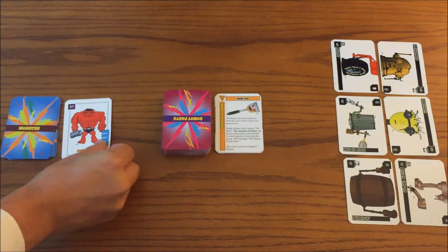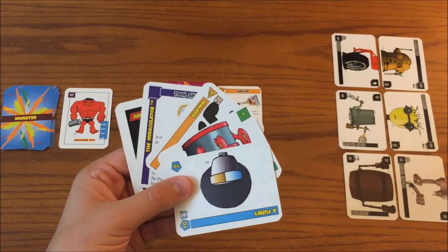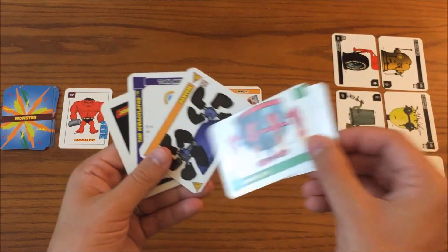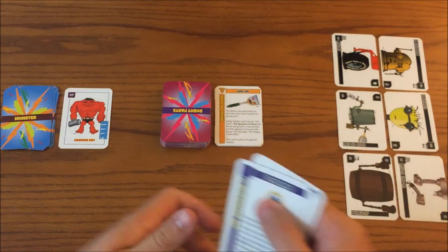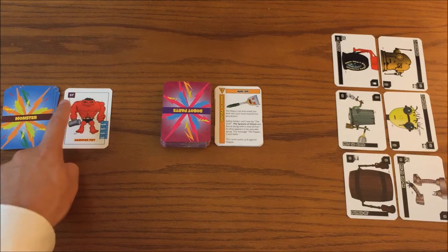Each round, one monster will be revealed who is attacking the city. To fend the monster off, each player has a hand of 5 cards and trades them out until they have in their hand a robot head, body, feet, and add-on that combine to match or surpass the attack strength of the monster — in this case, 37.